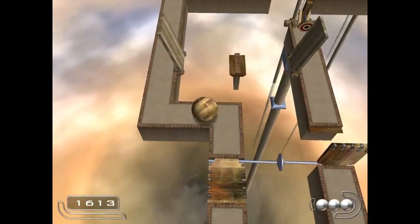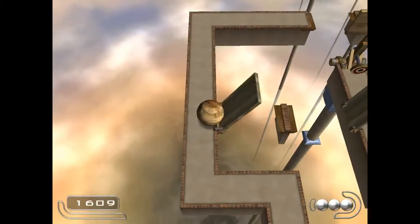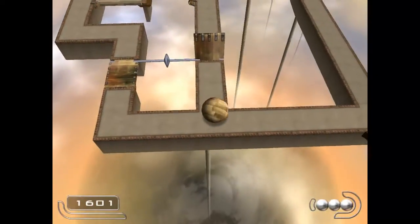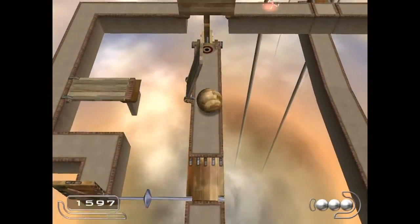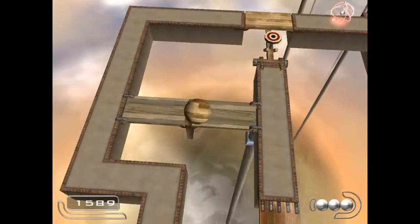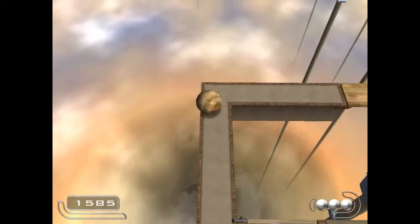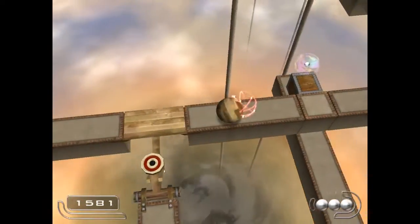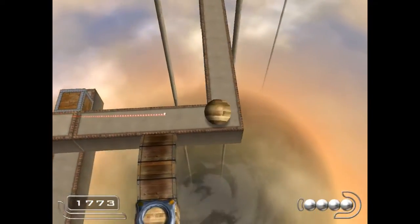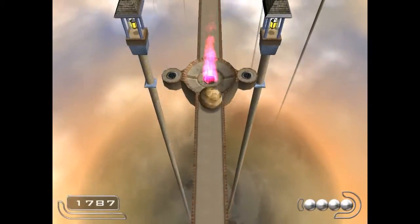Also, take the left path here. If you take the right, you will create a dead end once you flip this open and you won't be able to get back. Once you've connected those bridges, you're good to go. And don't forget the extra ball — you could turn into a wooden ball there to get the extra ball, but you don't have to.